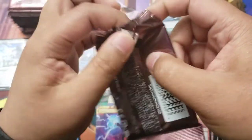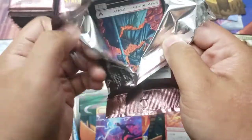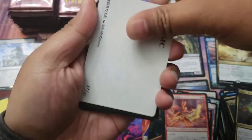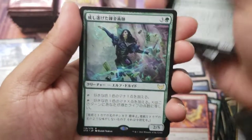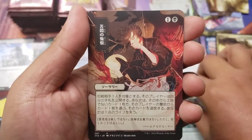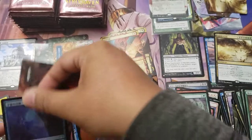I honestly did not expect anything in this video. I've been having really good luck with the Japanese packs, so I went in for a box while they were still cheap - and then I cracked the Demonic Tutor just like that. We have an Agonizing Remorse and foil nothingness out the back.